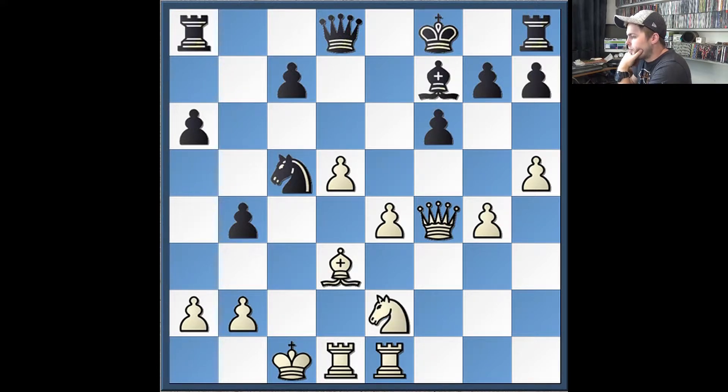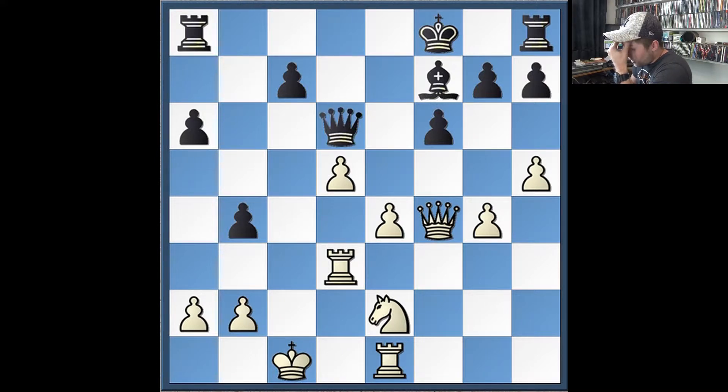Knight back to e2. My opponent decides to take my bishop on d3 — this is probably a big mistake because my bishop is pretty useless and his knight is pretty good. He might have been scared of me playing a retreating move with the bishop. So he takes, rook takes. Then he offers the exchange of queens. He's been under attack the whole game, so it makes sense. At this point I wanted to keep the queens on and attack his king, but I just didn't see a good way to do this, so I allowed the exchange and played Kd2, which prepares to bring the king to the center in the endgame. He sees nothing better than exchanging queens, so he takes, knight takes.